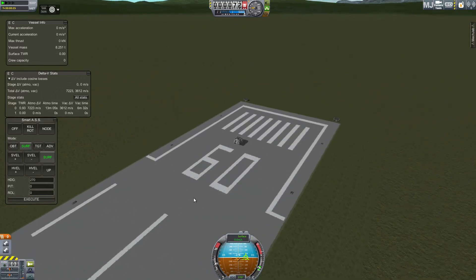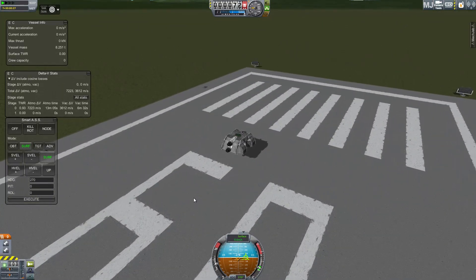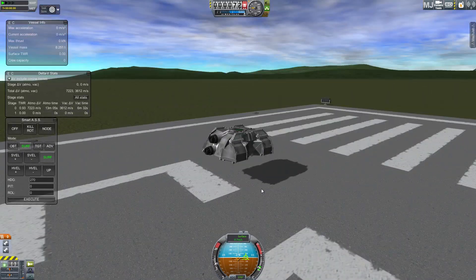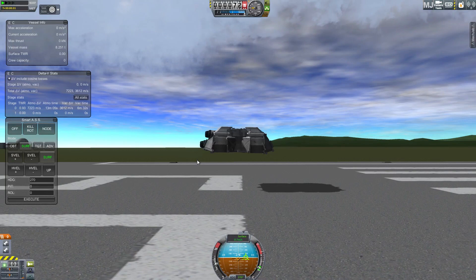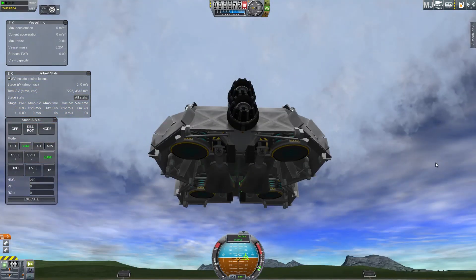Hello, I'm EntryList and welcome back to Kerbal Space Program. What do we have here? It's a tank! And it's rolling, except it's not, because it's floating above the ground. This tank is using anti-gravity.